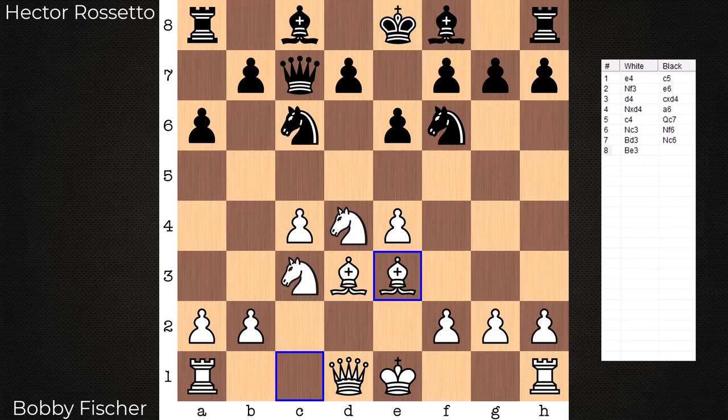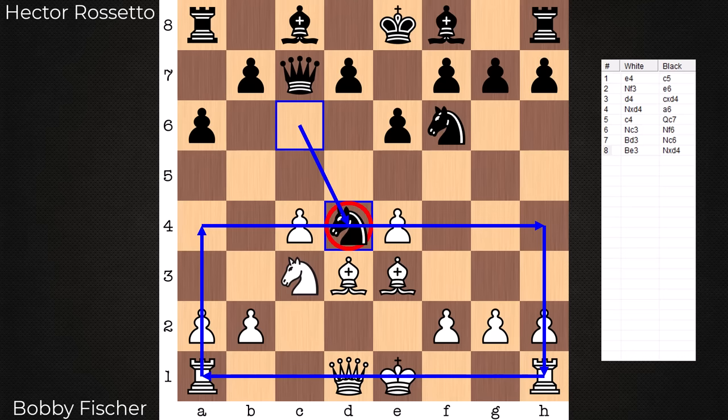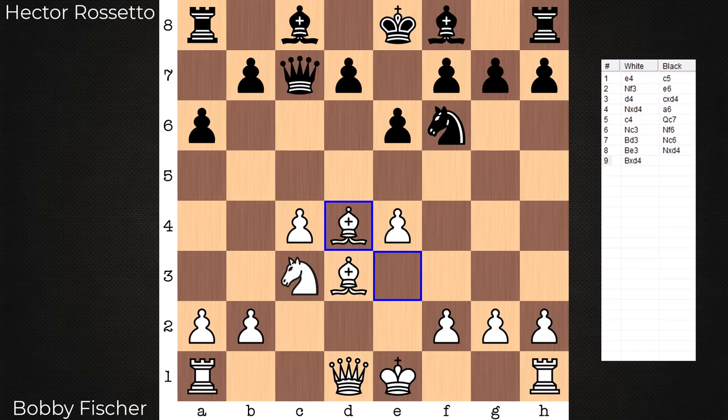Knight C6, Bishop E3, Knight takes on D4. This move reminds me of another note about this game: Black never really maintains a piece on White's side of the board for more than half a move. We just had a capture on D4 and of course we're getting the recapture. There goes the black piece out of White's house. This happens a handful more times — Black never establishes a piece on White's side of the board.